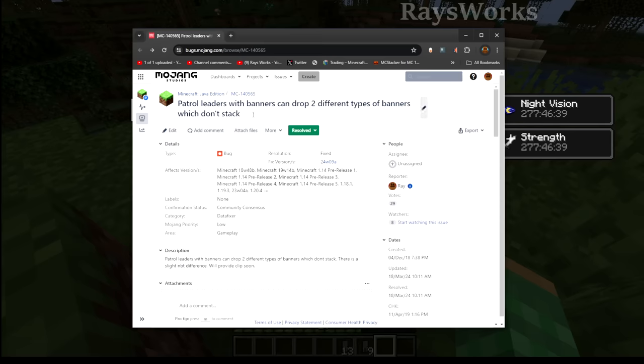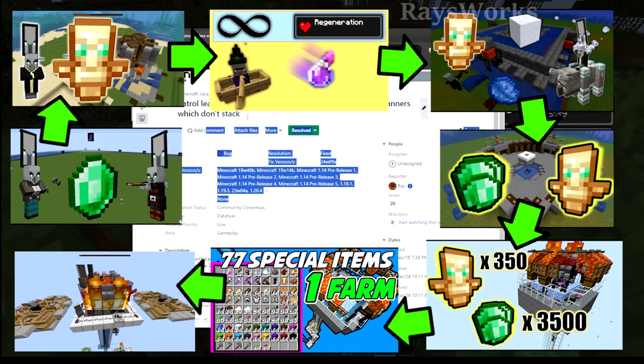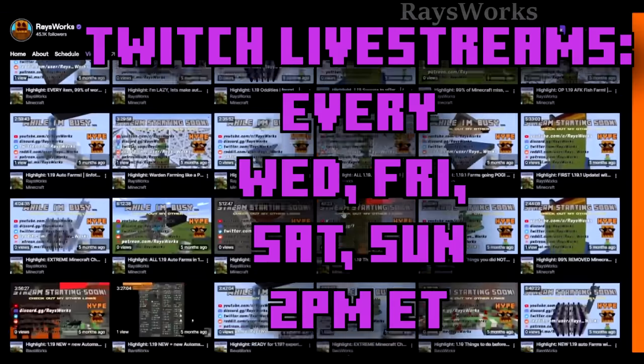These unique banners were found by me way back before 1.14 ever came out, during its snapshot phases, while I was designing the very first raid farm. We went on to make the very first stacking wave farm and the concept of stacking raids in a farm. You can see exactly how I design all my farms from scratch as I do it all live during my live streams, and all my streams are archived over there.